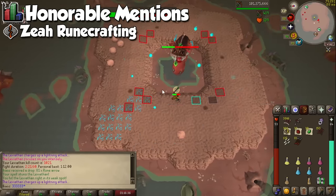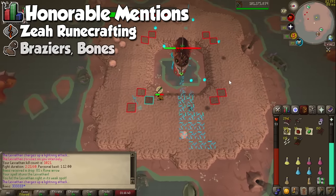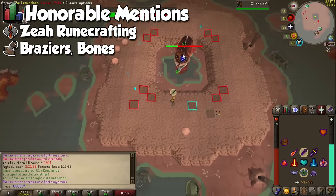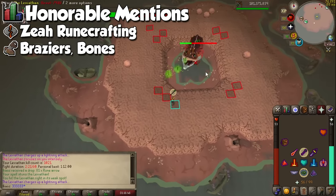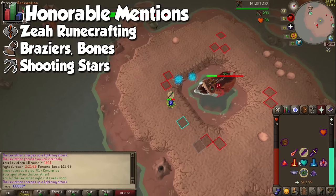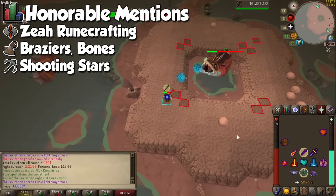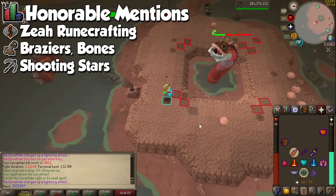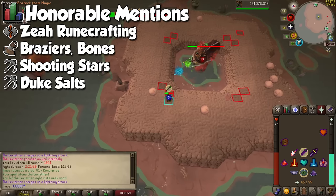We have Zeah Runecrafting, which is the most AFK way to train this skill, but you still need to click every few seconds. For construction, all we really have is repairing braziers at Wintertodt and handing out long and curved bones at Dorgesh-Kaan. For mining, we have crashed stars, but finding them on your own is pretty tedious, and if the star miners CC finds your star, it will be gone in a matter of minutes.